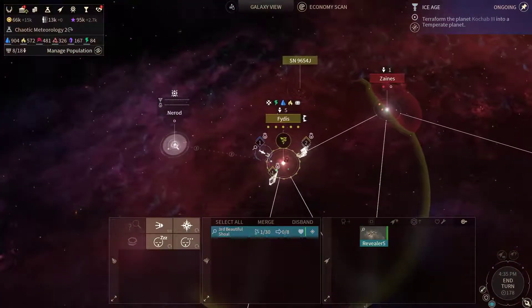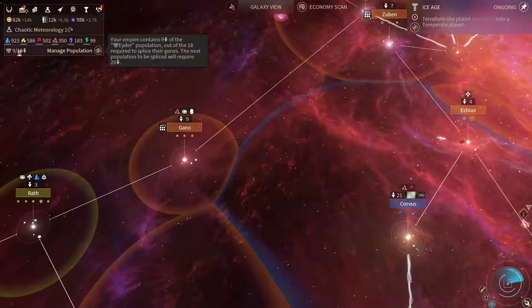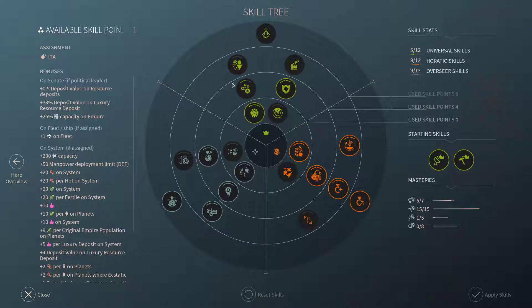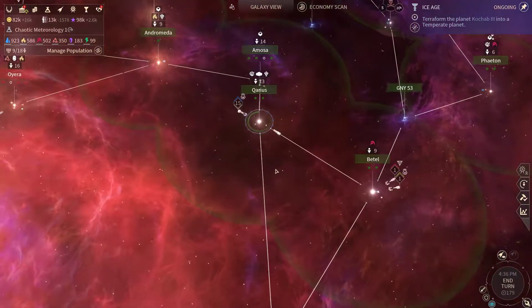This Revealer - let's move it towards Nerod and let's end the turn. Pharrella - another transformation leadership upgrade. Looks like Sofia has accepted the truth.